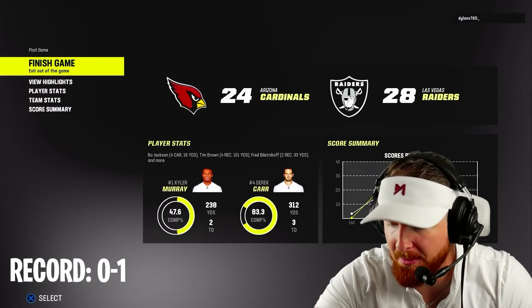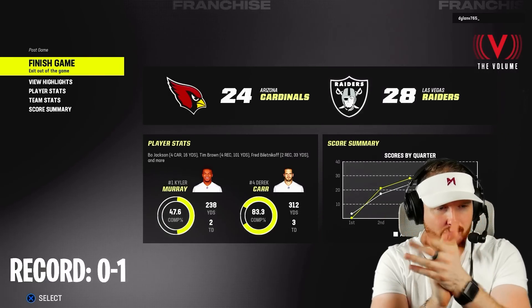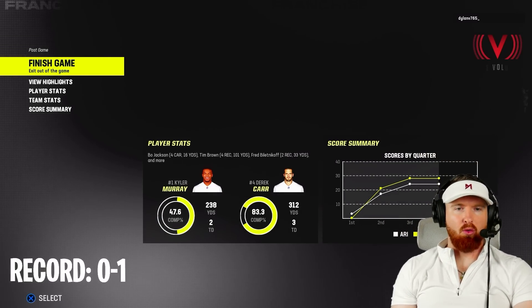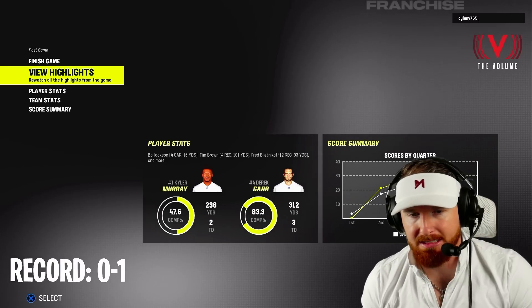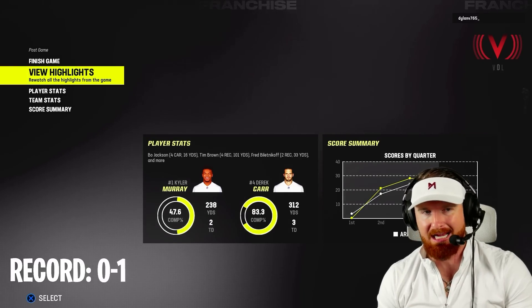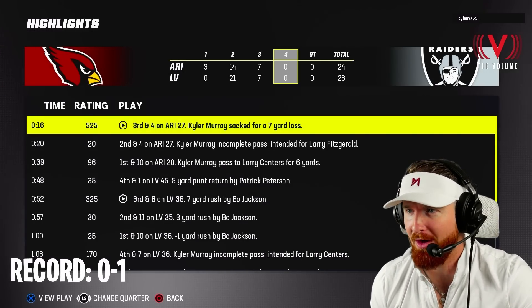Claps all around everybody — one and one boys! Great effort from the team, great work all around. Derrick Carr had himself a hell of a game: 312 yards, three touchdowns, 83% completion percentage. One and one — it feels so good.